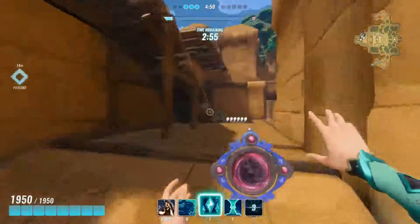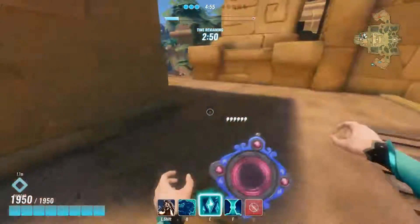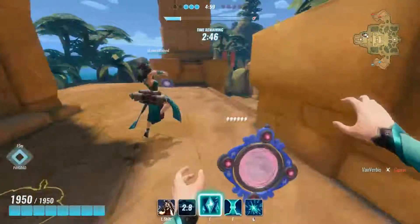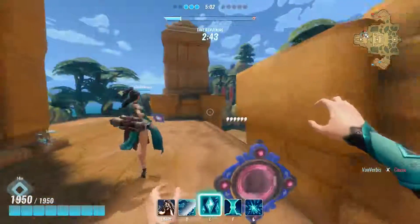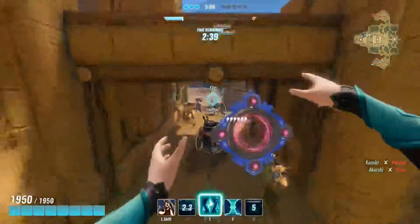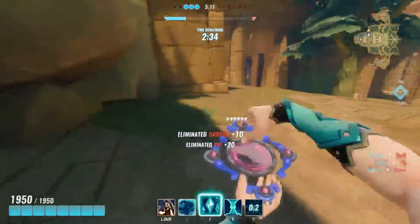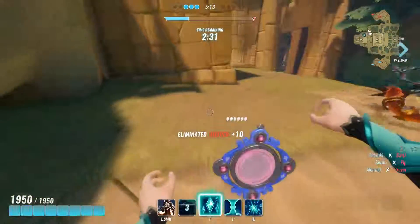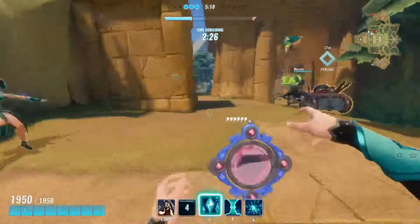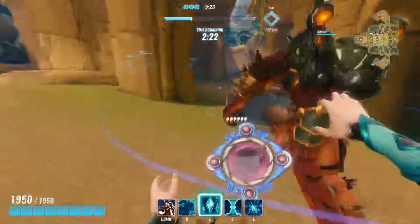Might as well spawn them off now — they're going to die in a second anyway. Try and stay out of the enemy's fire; you don't really want to be front-line in the way. Your job is to spawn your minions, wait for the right moment, and bring them in. Again, behind cover, spawning the minions.